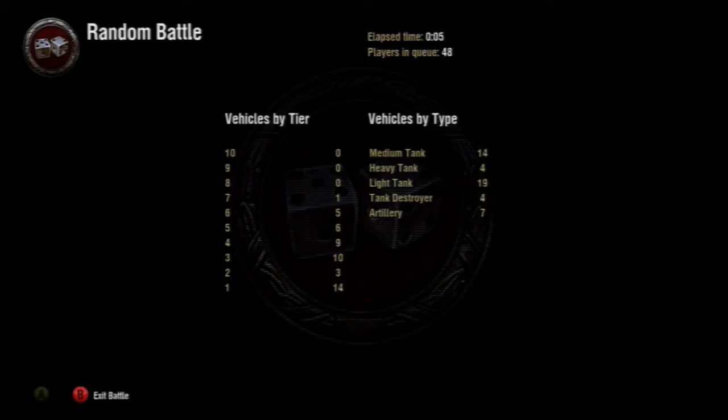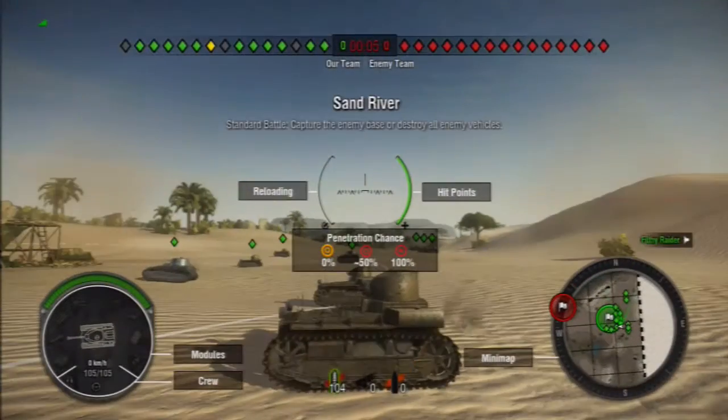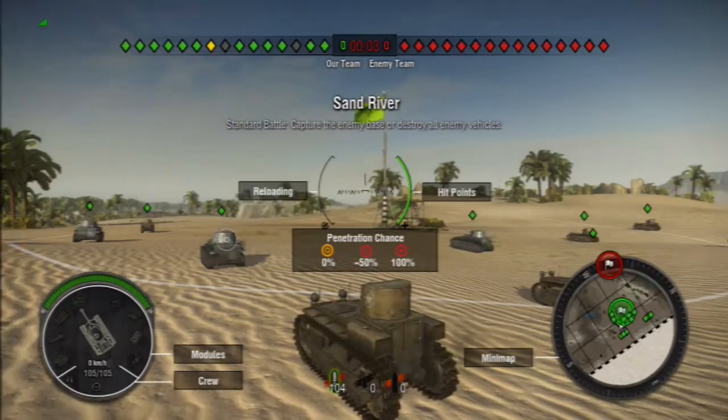I'm not really sure how matchmaking works in this game. There's a screen showing elapsed time and players in the queue, and occasionally I just get thrown into a game. I'll get back to you as soon as it starts. Okay, I think we've actually got into a game now — this is just the loading screen. They look like the different tank types: artillery, tank destroyer. And we're actually in — this was a map I've already played, so that's good.